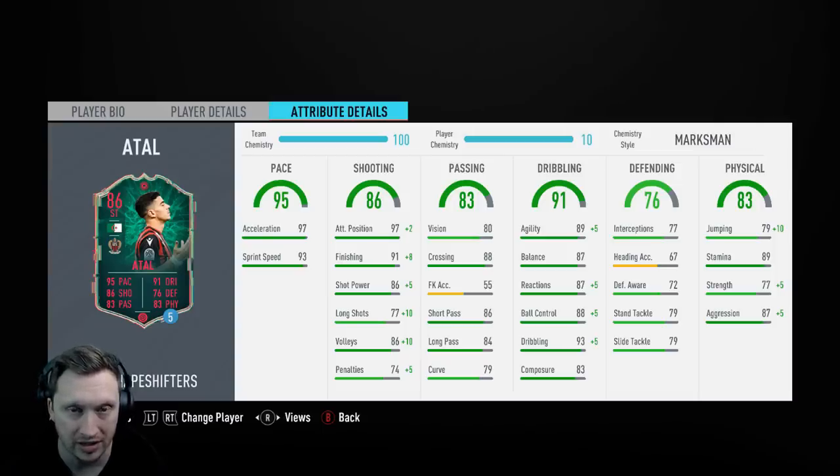I couldn't care less about jumping because his heading is irrelevant and nobody crosses in this game, but strength goes up to 82 and aggression to 92 — pretty damn good. This is a card I could review seven times and give seven different opinions per position. I'm not going to do that since I've only got five games, but with a powerhouse chem style he'd be a 90-rated right wing back, an 89-rated CDM, and with a sentinel he'd be an 87-rated centre back but still an 89-rated striker. It's mad how well-rounded this card is.